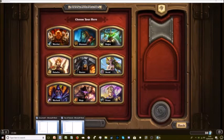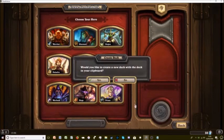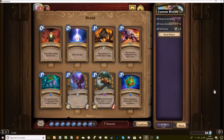Hold on, it just hasn't copied. Copy it. Open up the text doc — Blizzard has already recognised it. Opens it up, creates a new deck instantly for me.